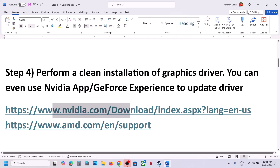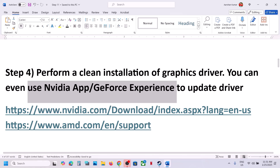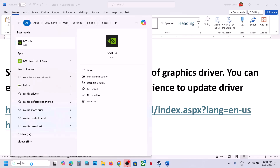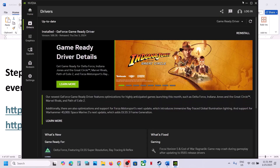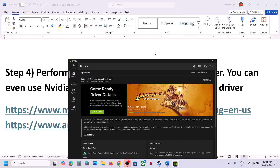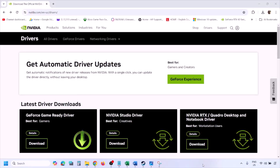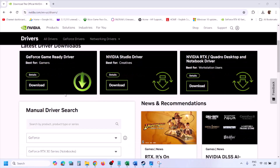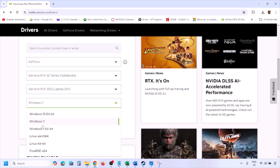The next step is to perform a clean installation of your graphics card driver. If you have an Nvidia card go to the Nvidia website; if you have an AMD card go to the AMD website. If you have the Nvidia app or GeForce Experience you can use those to update your driver. For a clean installation, go to the Nvidia website, select your graphics card from the list, and select the correct operating system — Windows 10 or Windows 11.